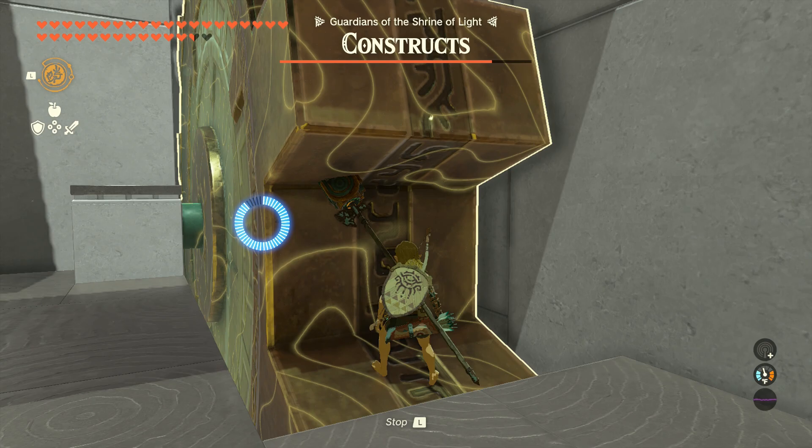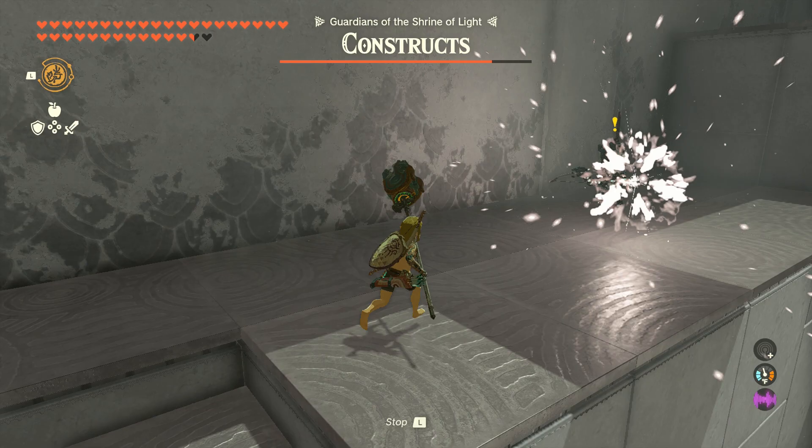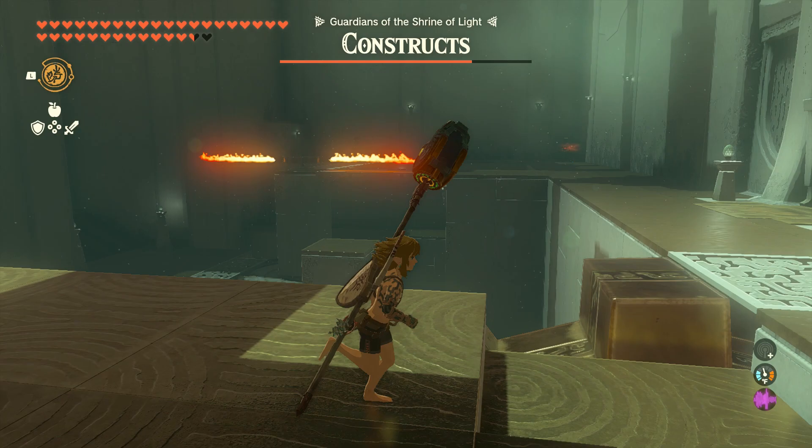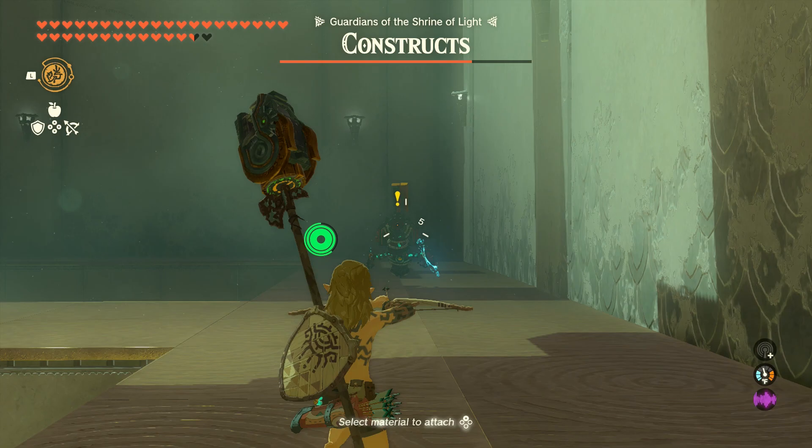You want to come over here to this cogwheel, use Recall to rewind it, and then come up. Turn to the right, and then deal with this Archer who has some Flame Arrows. Nothing to worry about with your Flame Emitter Spear — nothing to worry about at all.